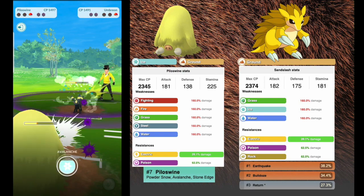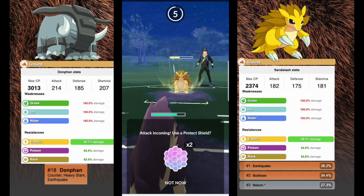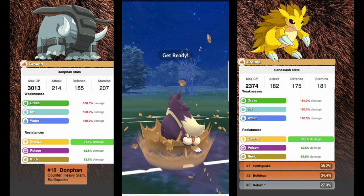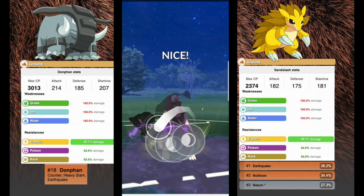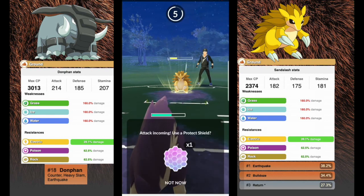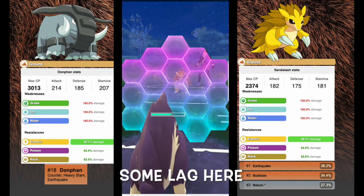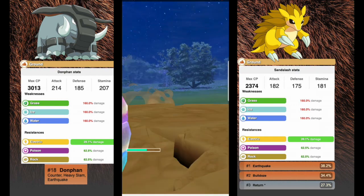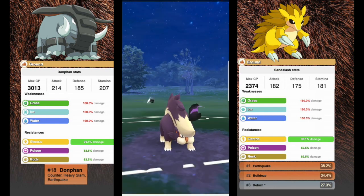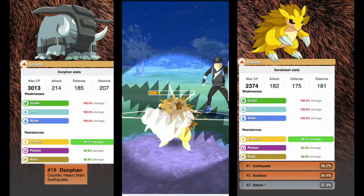Then we have Kantonian Sandslash with an attack of 182, defense of 175, and stamina of 181 — a pure ground type. This is the fastest Earthquake user in the game since it runs Mud Shot, getting off Earthquakes a lot faster than other Pokémon. Also Bulldoze, and if you're lucky enough to get the shadow one and purify it, Return is going to be a very good move for this meta.